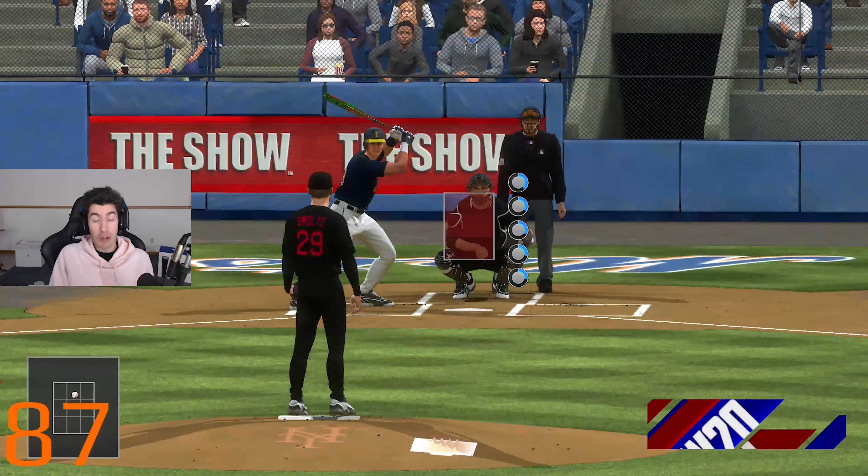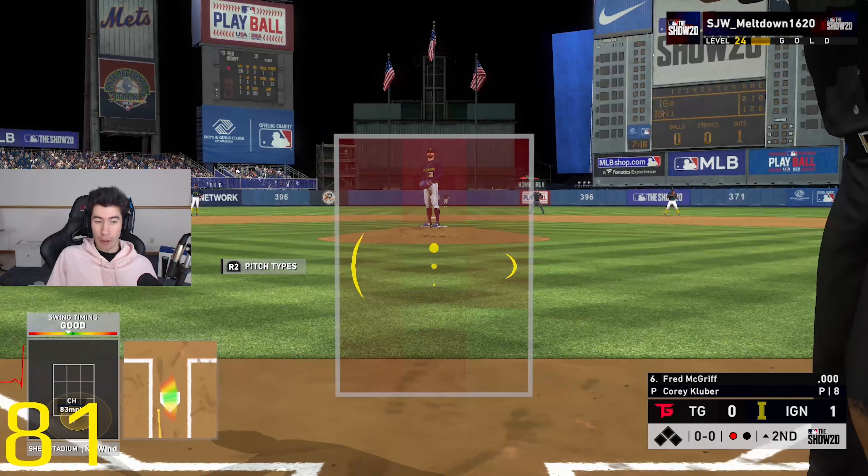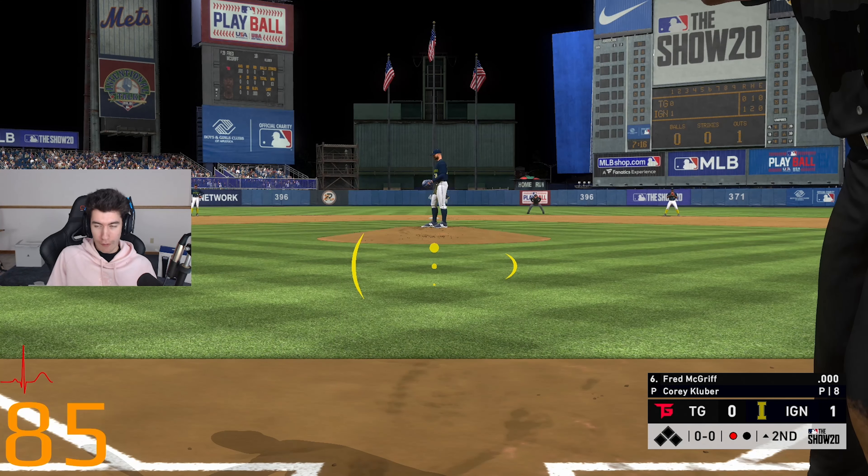We're chasing a pitch a little bit — but I'd say that one had to be a hundred or more off Geo Urshela's bat. McGriff coming up — he's got a lot of power too. 103 off the bat, so we're still seeing the ball well. Good timing pulling it, getting into scoring position for the second time this game. Let's see if we can do something this time.